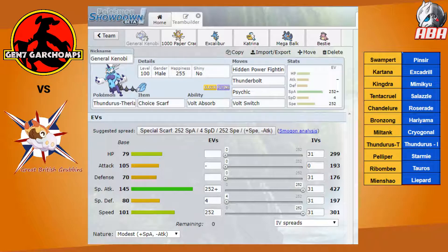Mimikyu, Excadrill, Salazzle, Thunderous Eye, Mega Pinsir — every single one of these can boost out of control easily, so I need to be meticulous in formulating my approach. Notice I haven't even mentioned Starmie yet, and that is a crazy strong Z-move user that can threaten any of my key pieces by itself with its ridiculous coverage.